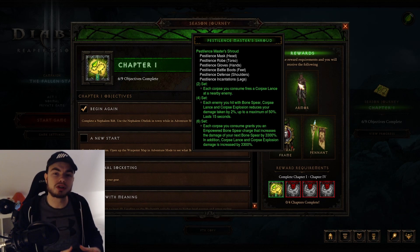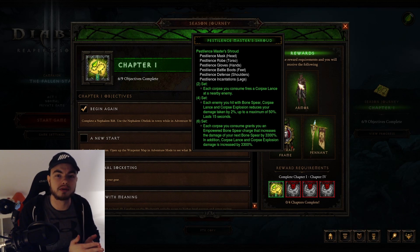The Necromancer is getting the Pestilence build, and it's not a bad build either. You can also play Corpse Lance, which is actually pretty good for speed farming, so definitely check that one out if you can.